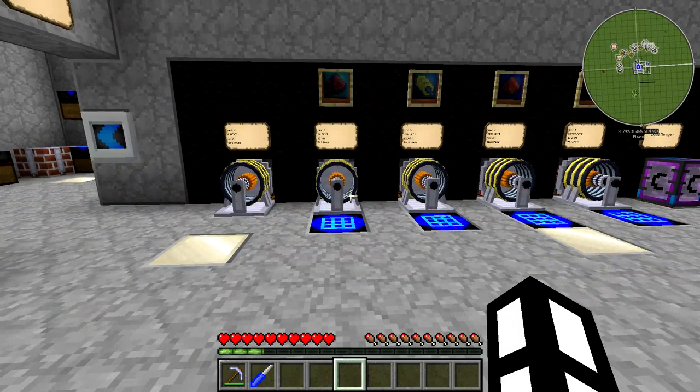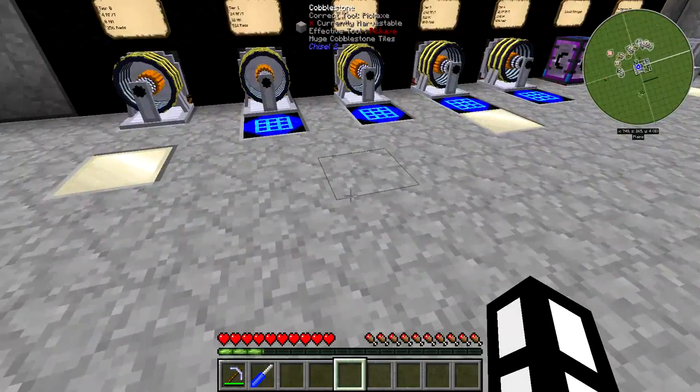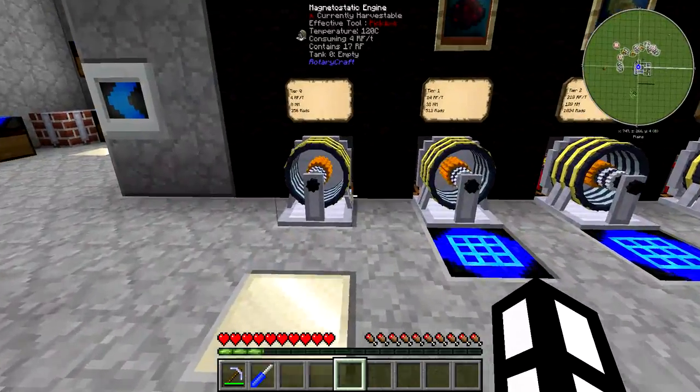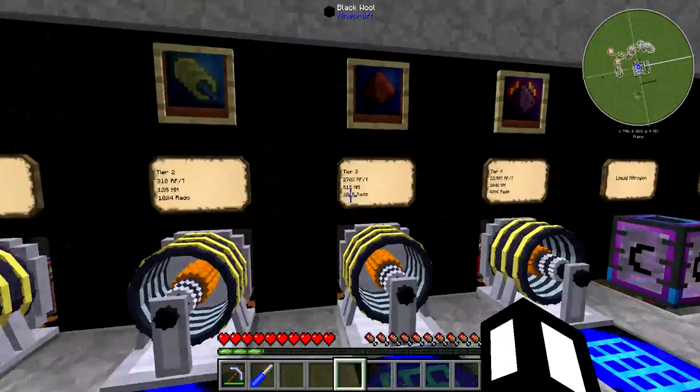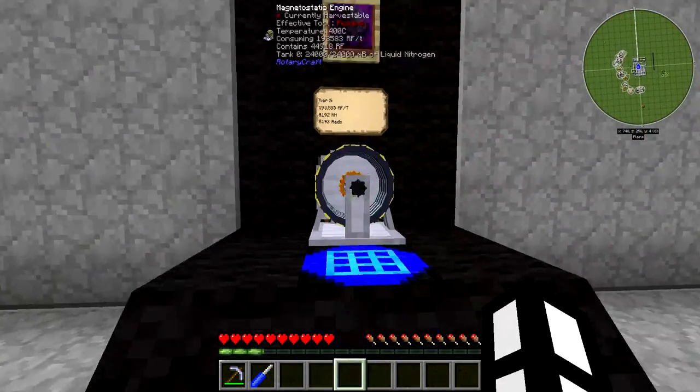Now these, for those who don't know, convert RF — Redstone Flux — which is the most common power source, into rotational energy which you can use in the Rotary Craft machines. Now these are, as of recently, upgradable, and they start off at tier 0 and go all the way up to the godlike tier, tier 5.